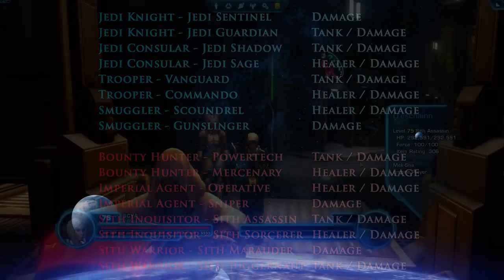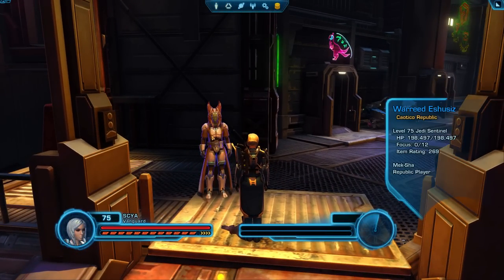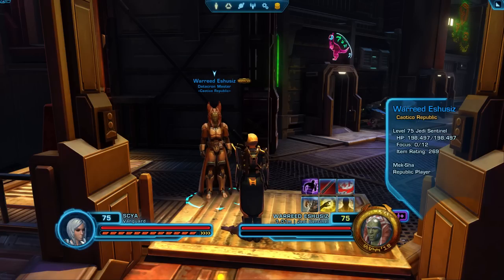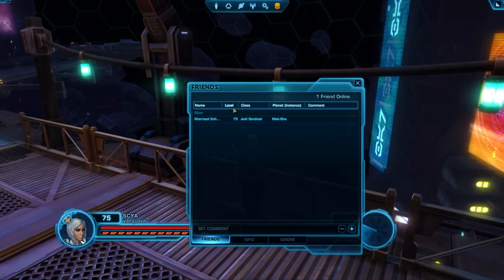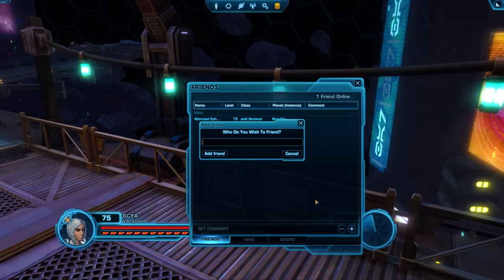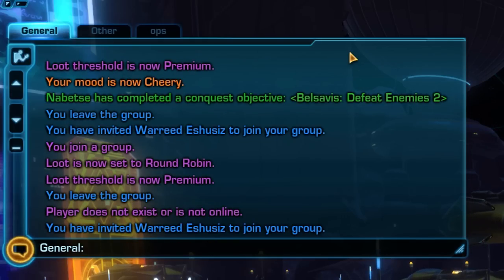Once you're actually in-game, you'll want to create a group. If you can see your friend, click on their character, then right click their character portrait and choose Group, Join Group from the menu. You can also right click their portrait and choose Additional Commands, Add to Friends List, if you want to better see when they come on and offline. If you cannot see your friend yet, you'll need to type in chat: slash invite, a space, then their character name exactly how they spelled it when they first created their character.